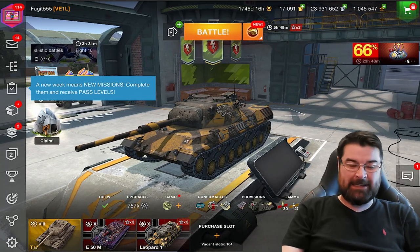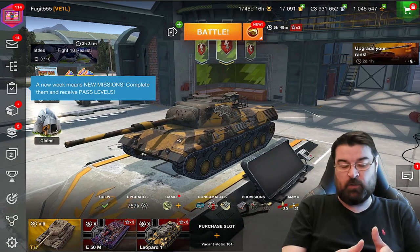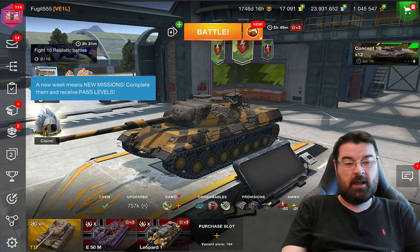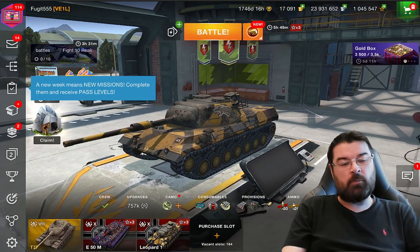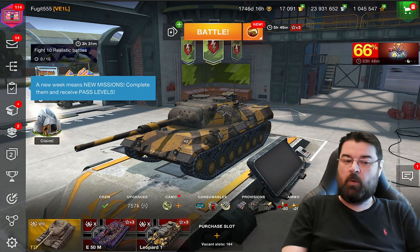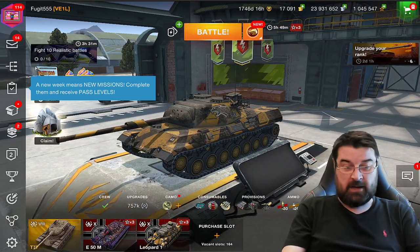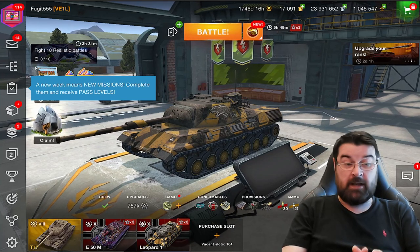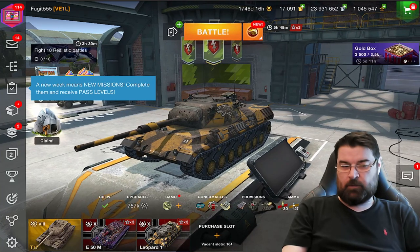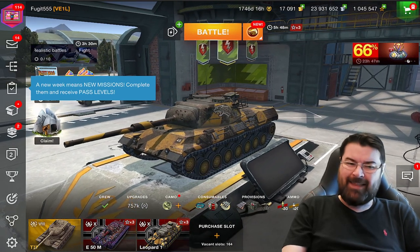Hi guys and welcome back to Fuji Blitz with me Fuji. Today I want to look at some further changes that 9.1 has brought in. Last night I did a stream purely on medium tanks because I released a video yesterday with my initial thoughts on 9.1, and there were a lot of comments saying why didn't I play medium tanks. So I purposely did a stream solely on medium tanks in 9.1. I played the Leo 1 and the thing that came to me was the Leo 1 just doesn't feel right — it doesn't feel like a Leo 1.